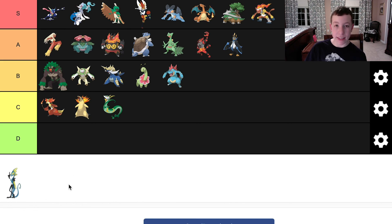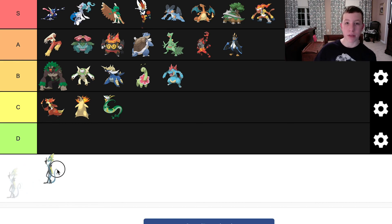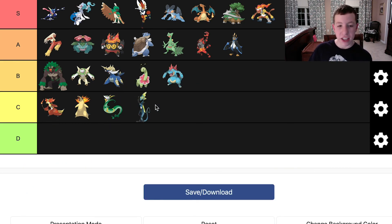And Inteleon — I think I said this was one of the worst Sword and Shield final evolution starters. It's so weird. It's so slender, its pose is so weird. I know it's supposed to be a sniper, but that is not what a sniper looks like. I do not like Inteleon. I don't want to end on a low note though — I want to end on a high note. I just want to say I love all of these Pokemon, maybe some more than others, but I like them a lot.